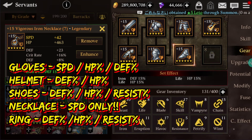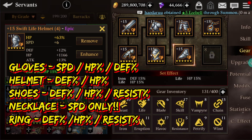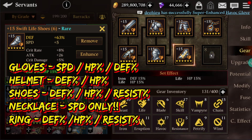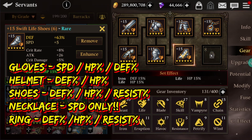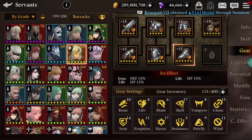For the gloves and necklace, speed stat boost should be the primary stat, but on gloves you can also go with HP percentage boost or defense percentage boost to make your servant tankier. For helmet, shoes, and the ring, choose between HP percentage boost and defense percentage boost. The community prefers defense percentage boost, but both are viable — I recommend balancing them together.